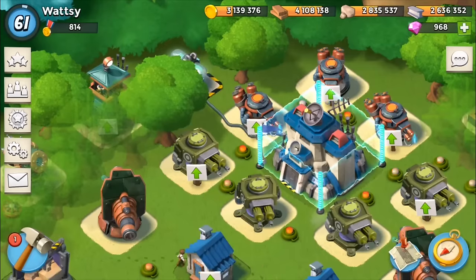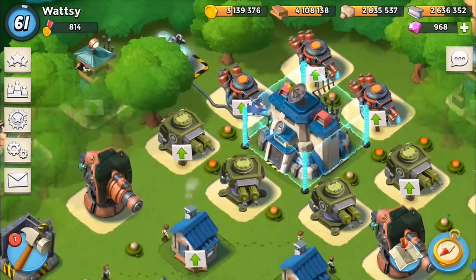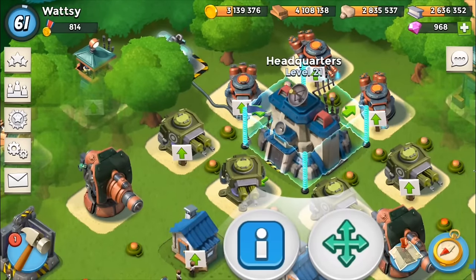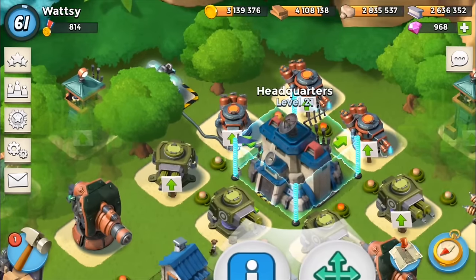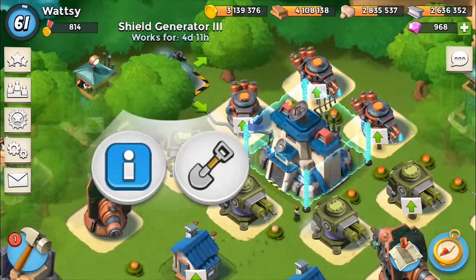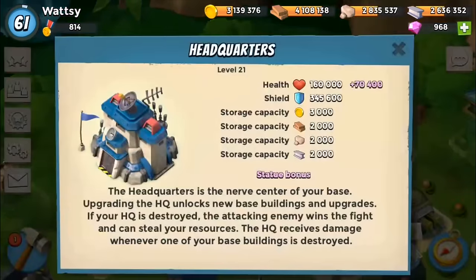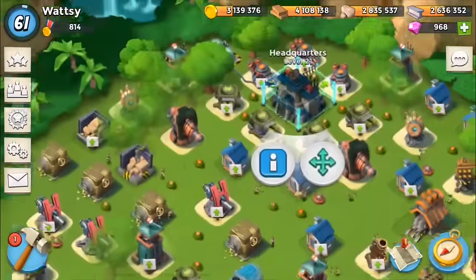Hi guys, this is Whatsy playing Boom Beach. Today we're here with the new update. I've already got my HQ 21 because I've been on holiday and haven't been able to do any videos, but I have been playing while away. I've got my HQ 21, which is absolutely brilliant. I've put on a Shield Generator 3 as well. I've got 345,000 shield, 160 health, and plus 70,000 as well, so quite a lot of shield.